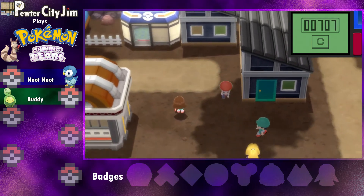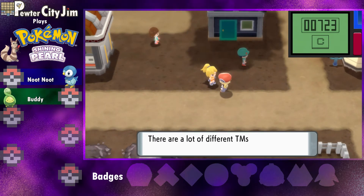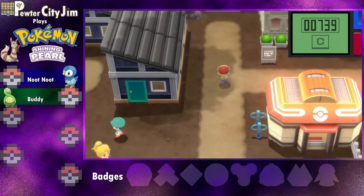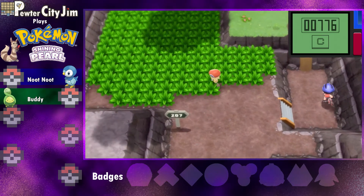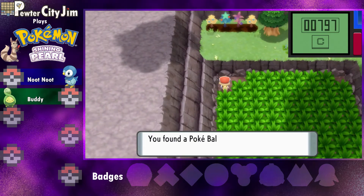Let's go ahead and look around town. What's this person got to say? 'There are a lot of different TMs — it's tricky trying to decide which Pokémon should learn what moves.' Yeah, I guess so. We got up to Route 207. Can't go up there because we don't have a bike yet. Let's see if we can grab this Pokéball — wow!